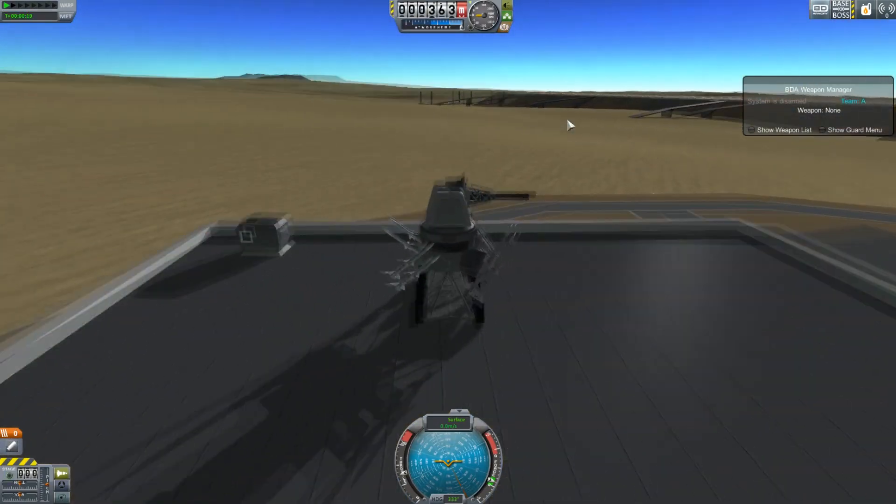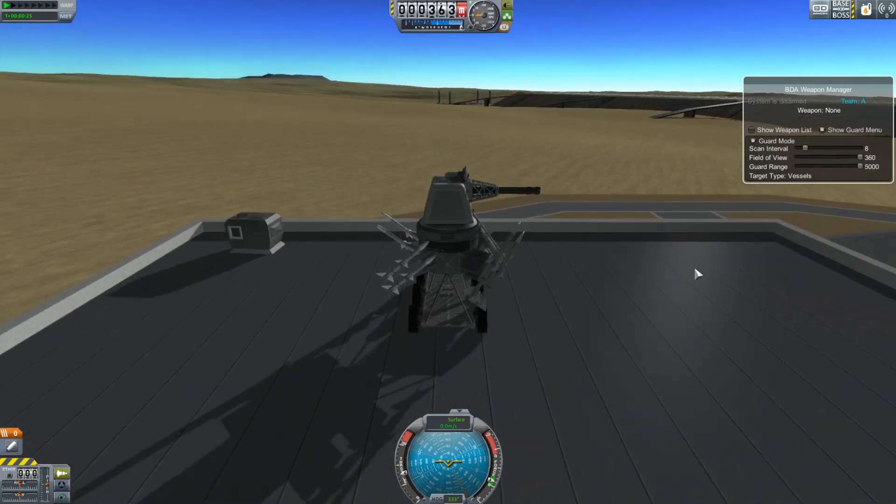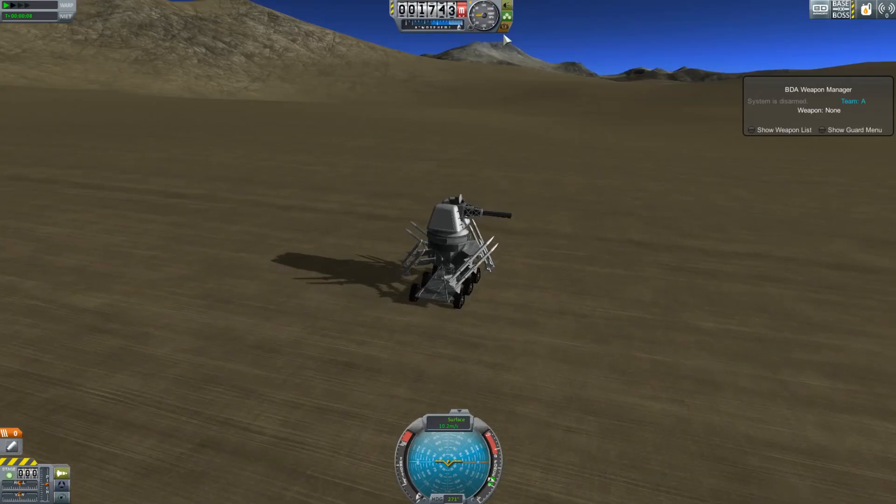That'll stop anything. Oh no, there is a runway here too — I was wrong, it's not just a helicopter pad, it also has a runway. So it'll be a very tactical position. It is quite near the KSC as well — relatively close — so I could fly over there and take some stuff.